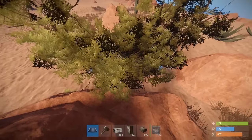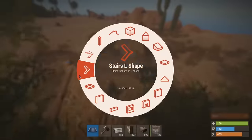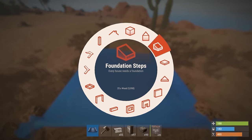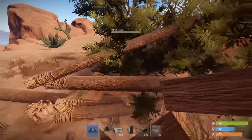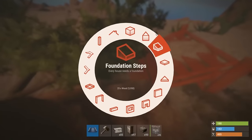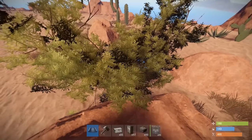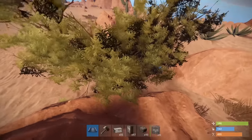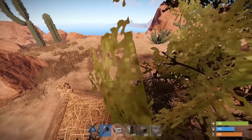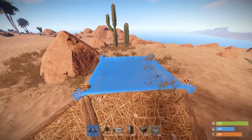First off, start with a triangle foundation inside the bush and then another one to the side. It's really important to check that nothing's fouling up this next square foundation. As you can see there, the rock was going to be in the way, so let's start again. Triangle but go the other way this time. So two triangle foundations, and check to make sure nothing's fouling.